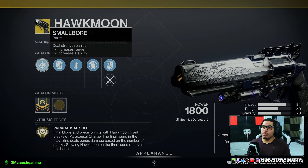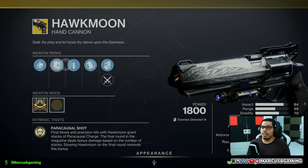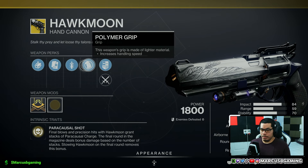So on Hawkmoon, Hawkey has a small bore, alloy magazine, Quick Draw, and polymer grip.